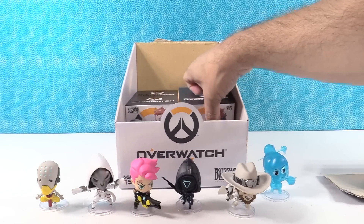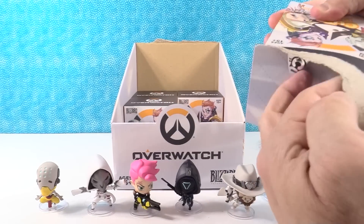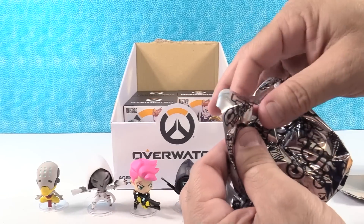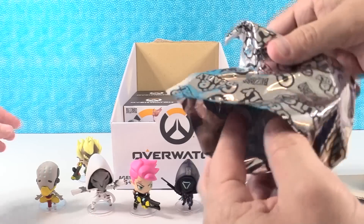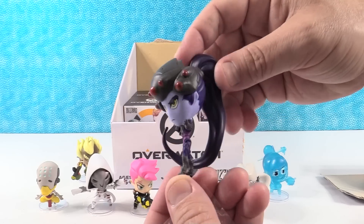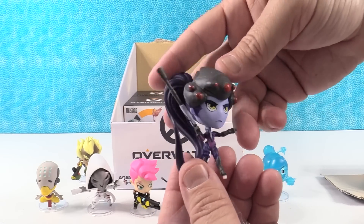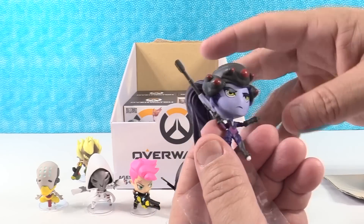Once I get Junkrat on his base, all right, here we go. While I'm opening this, I'm going to give another shout-out to Chris Clark — both with C's. It's like a comic book name, secret identity. Widowmaker! There is Widowmaker. I love the hair, it's really long. She's got the big long rifle too, and I like the helmet with all the eyes.